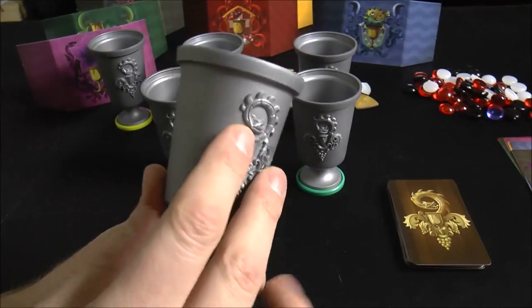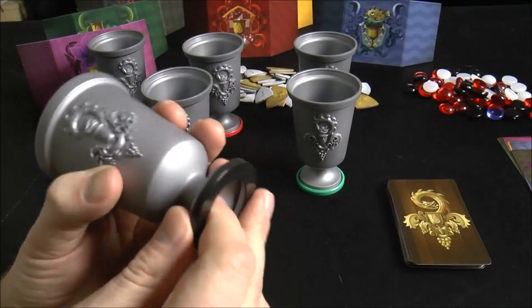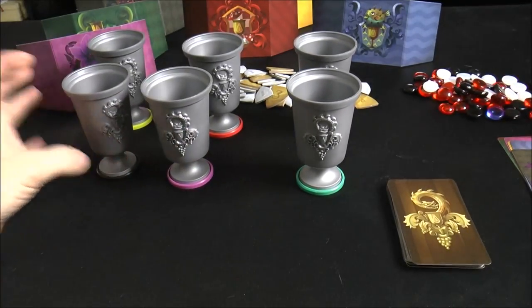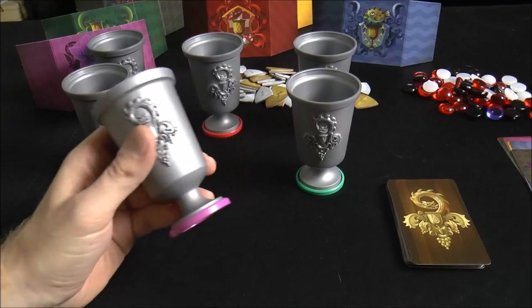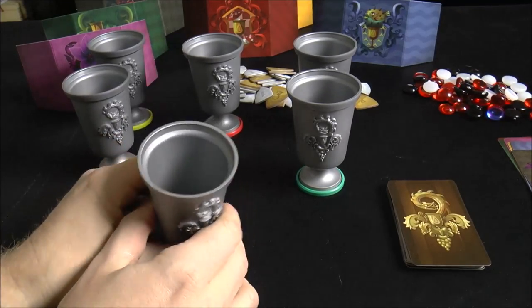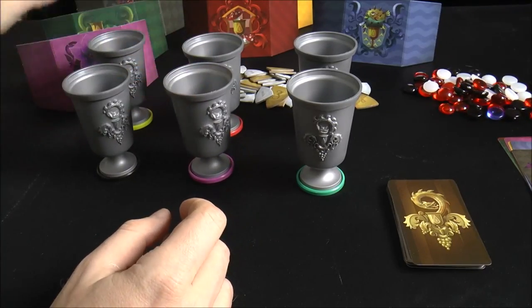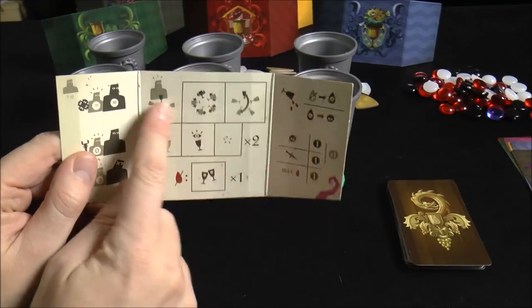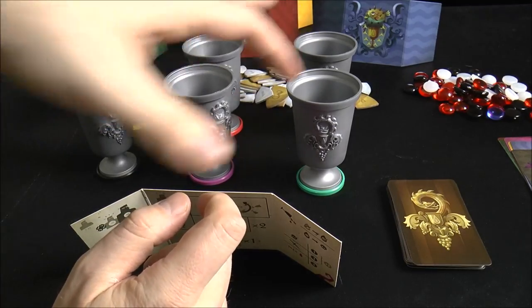First, notice the goblets - nice, very thick, good plastic goblets with a cool engraved or embossed emblem. You have these little discs that you attach, which you see in a lot of Cool Mini or Not games. Some variants let you take these off, but they do help with memory elements - remembering what is in the goblets. To start, you take the goblet with your color ring on it.